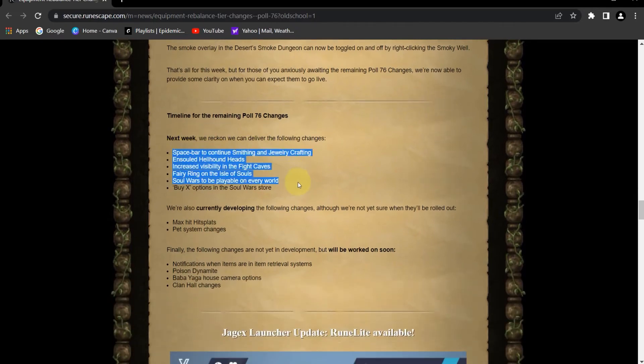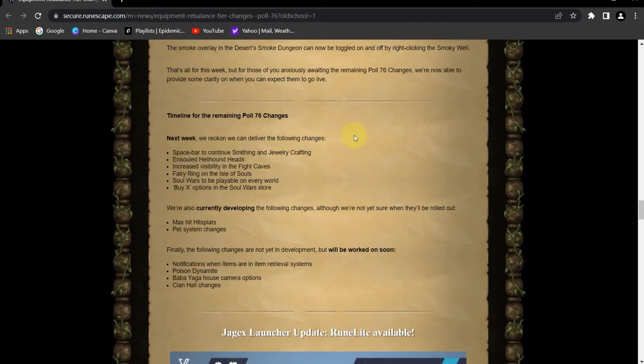Next week they're going to pitch some things they can deliver: space bar to continue smithing and jewelry crafting — yes; stackable hellhound heads — yes; increased visibility in the fight caves — yes; Berry ring on the Isle of Souls — yes; Soul Wars to be playable on every world — no; buy X options in the Soul Wars store — if you insist.